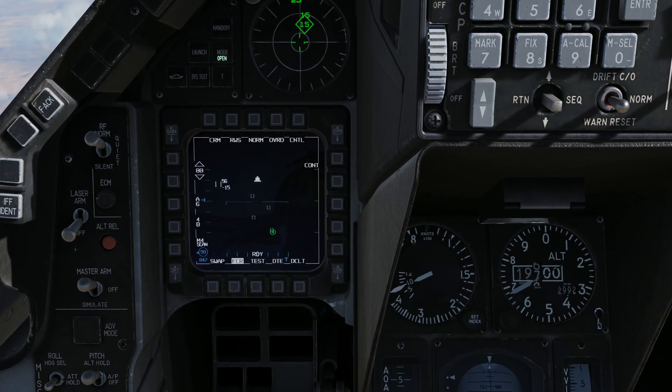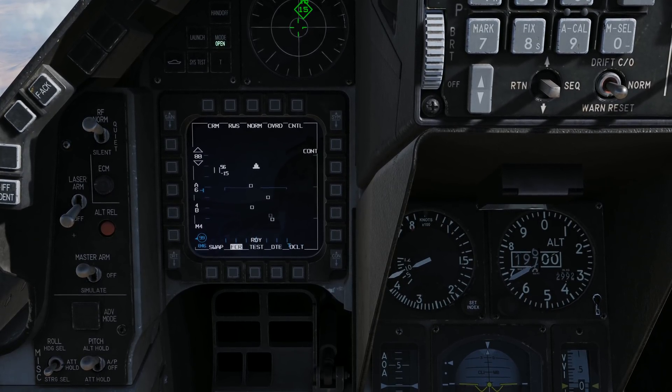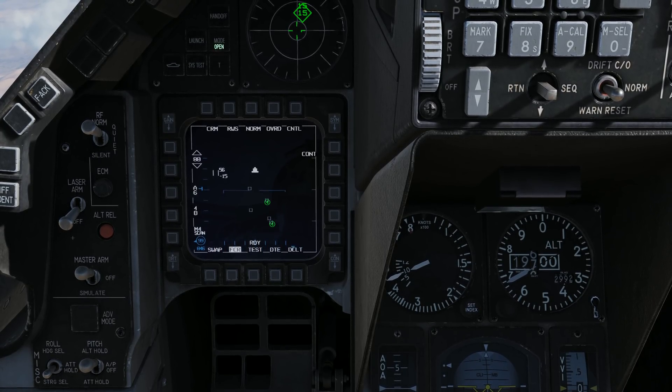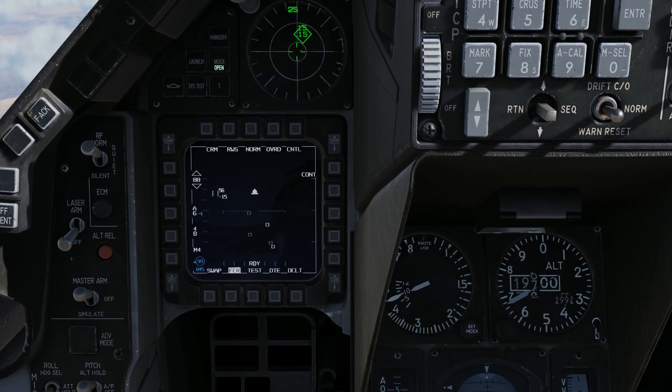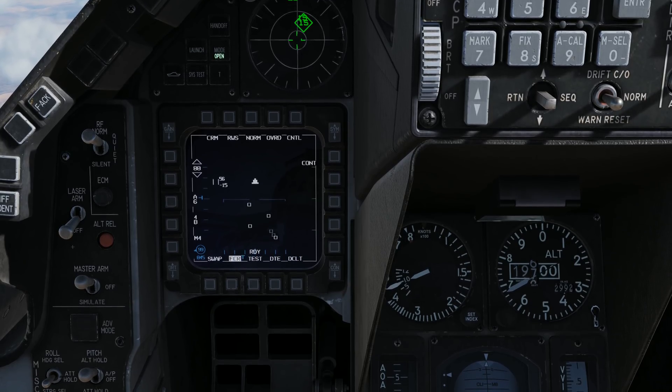You see 'scan' in the bottom left corner, and we got a mode four indication on that lead guy on the right. Let's do it one more time. And now both are coming back mode four on the right side, but the two guys on the left side we have no interrogation back. So at this point we can assume those are hostile or unknown.